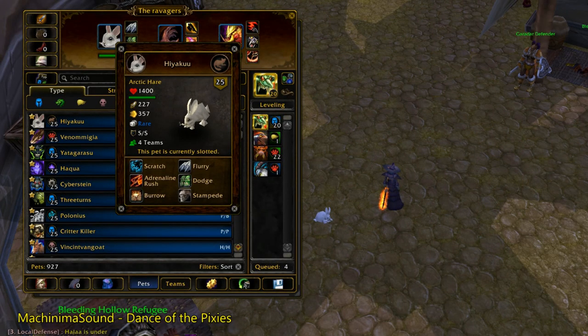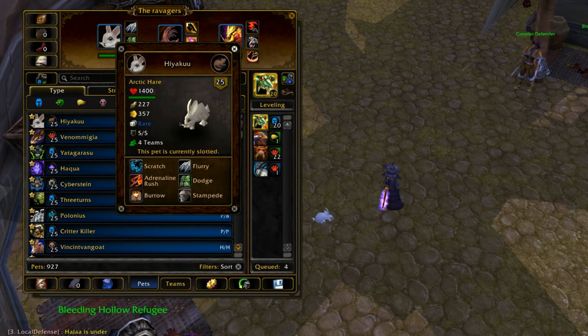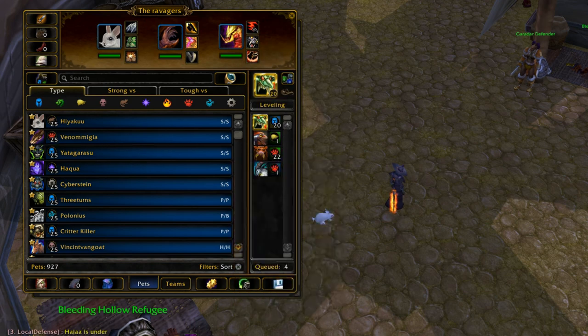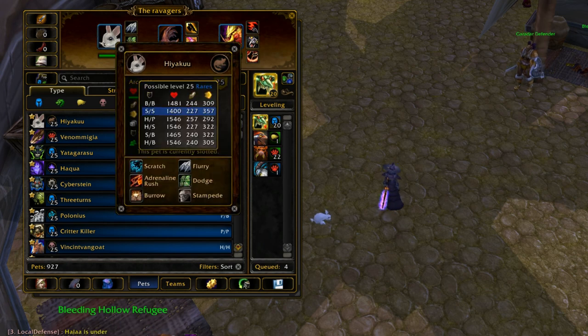Today's pet of the day is the Arctic Hare. I call mine Hayaqu — it means something like 'hurry up' in Japanese. I just thought it was a cool name. Anyways, Arctic Hare, the SS breed, is considered a tier 1 pet. It's really good — top tier — one of the best because of a few things it has going very well for it.